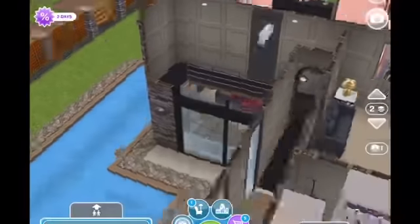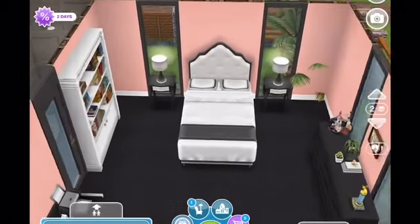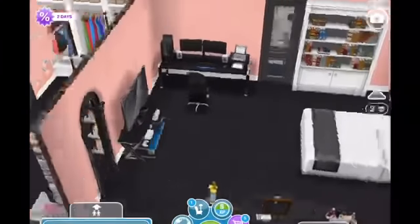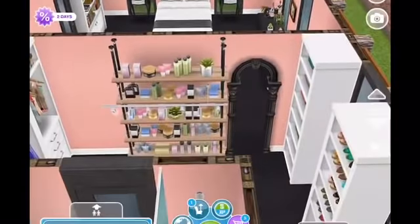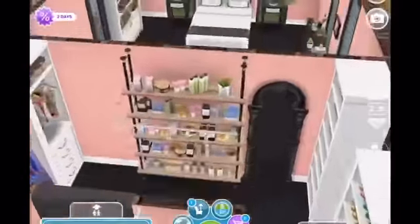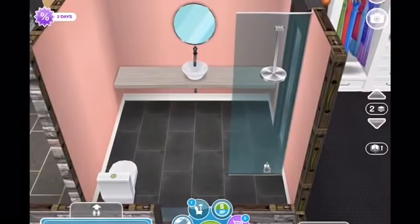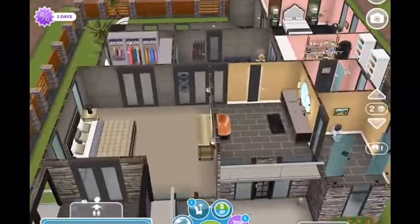Coming back through this hallway, right around where the stairs go downstairs, you're going to come into the daughter's suite. All of the kids have their own areas. I wanted to not make it too kid-like since the kids are older, but of course you could change it for different age groups. Magenta wanted this for a family of five, so I've done three older children and the parents. She has her purses, shoes, products, and clothes in her closet, and coming through this door she has her own little ensuite bathroom.